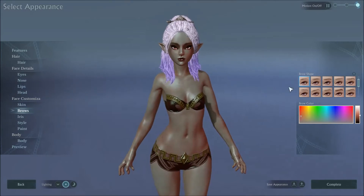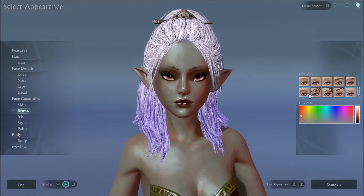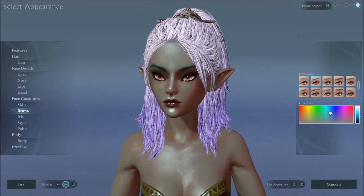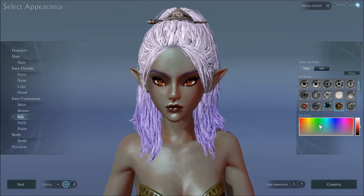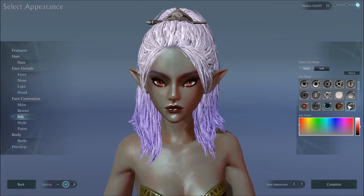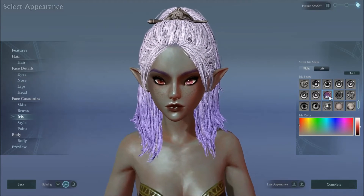Brows — we have some tattoos on the dwarves, but we don't have as many tattoo eyebrows as on the warborn. There's supposed to be colors on your eyebrows but I'm not seeing it. You can have green eyebrows though. Iris — we have different interesting irises. There are cat eyes, mechanical gears, stars, hearts and things, clovers, spacey.